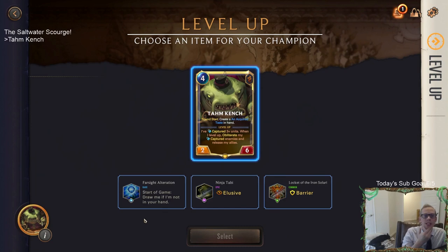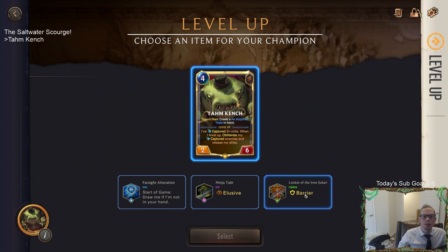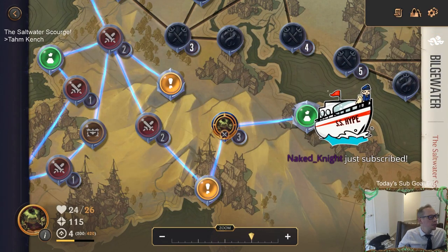Choose an item for the champion. Start of game draw me if I'm not in your hand - nah. Elusive, Barrier - Barrier is only a one-round thing. None of these are actually that good. The elusive and the barrier I don't really care about. I think this means we can mulligan away Tahm Kench and then it won't be one of the first four. Let's take that. Naked Knight with the resub - thank you so much, seven amazing months!